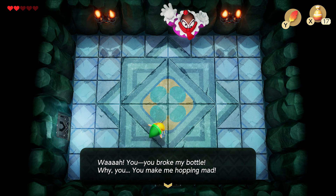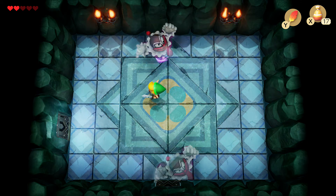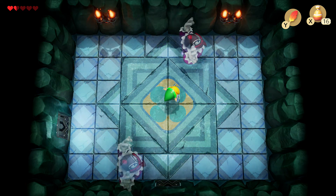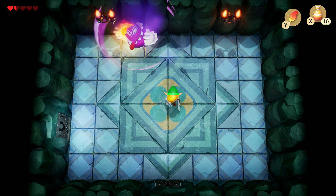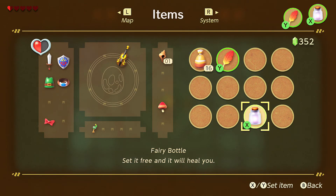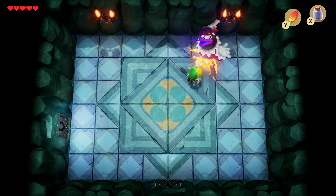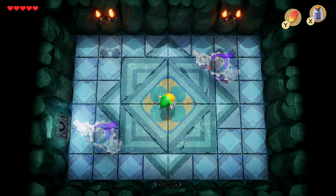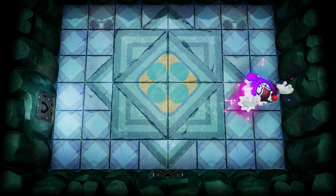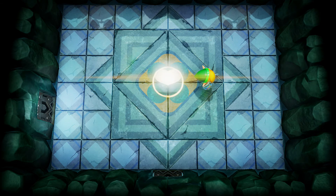You broke my bottle! Why you — you make me hopping mad! Take that! Please die soon — I'm dying. I guess we just have to wait. It's following me! We gotta use our fairy friend. We can hit him before he does anything — that's the strat right there. Figure out which one's the real one and smack him as quickly as possible. We still got hit — we would've died there. He sure took a while to explode — hamming it up right there.